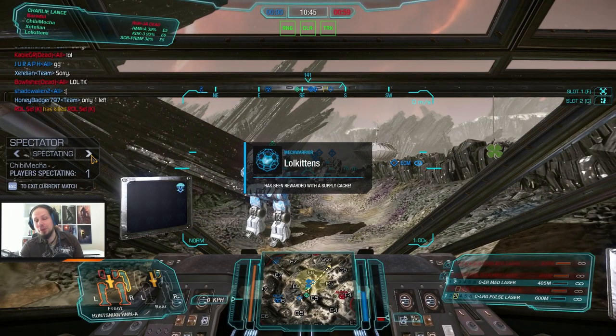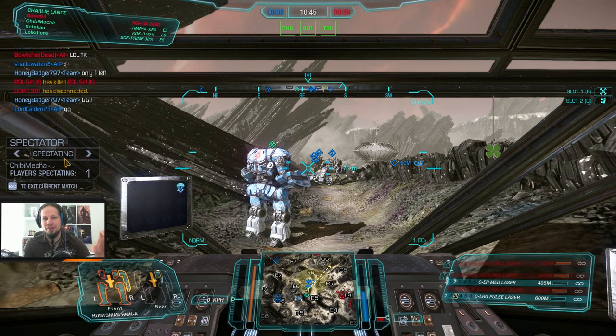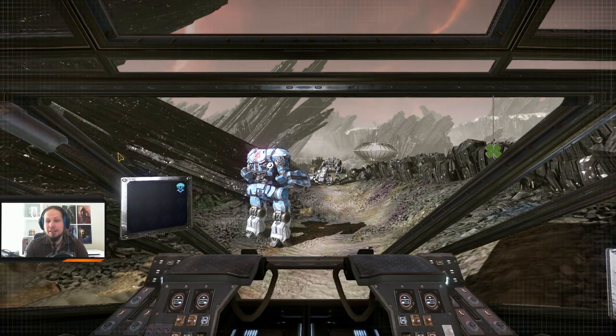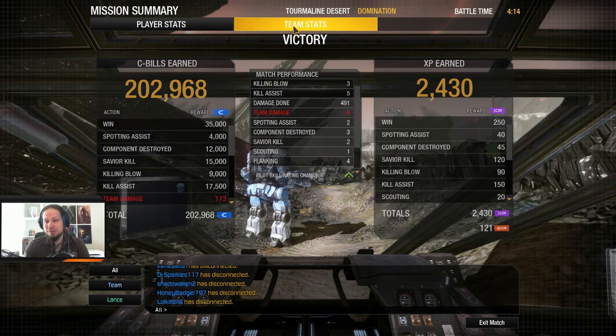But I think you can see how the build works. You just go in, but not too deep — stay in kind of a second line. Shoot with your large pulses and mediums combined, and then deal a nice burn damage to the center torso or to the components you want to destroy. You deal about 500 damage, get three kills in each match, five assists and three components destroyed. Yeah, that was the first one.